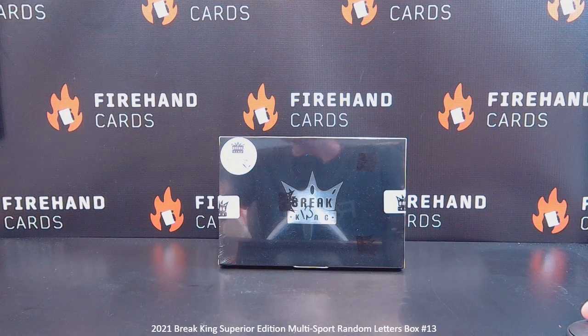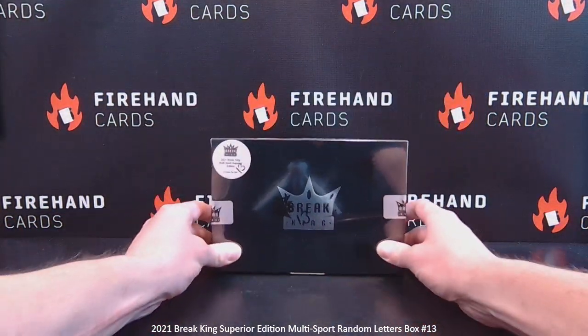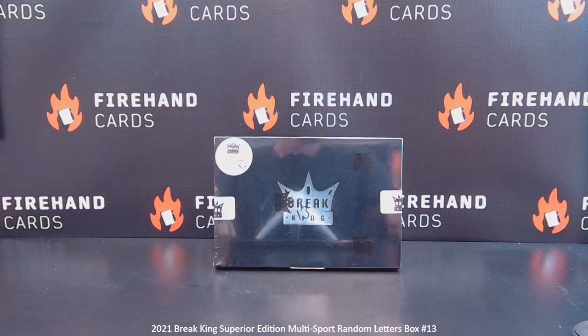21-spot random letters — your letter that you draw corresponds to the first letter of the player's last name as it appears on the front of the card. There are four hits inside this box. Superior Edition gives you four hits. The Premium Edition, or whatever they call it, the other ones usually only get two hits.